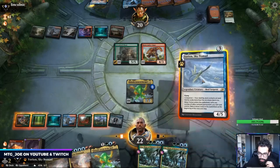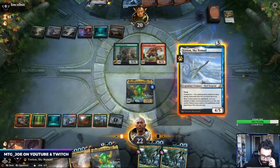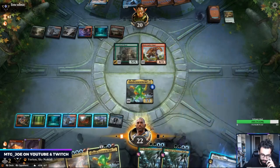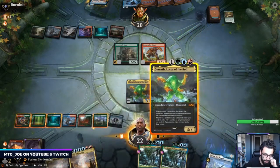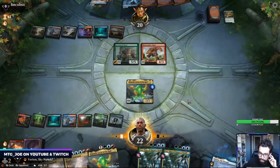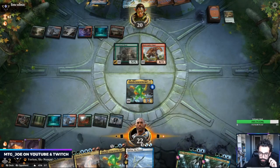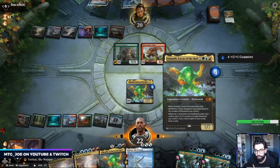I think we just bring this to hand this turn. Or I could play this out and get it into the graveyard, but then I'm still short for Uro. So let's just bring this to hand this turn. On our eighth land we start drawing cards.